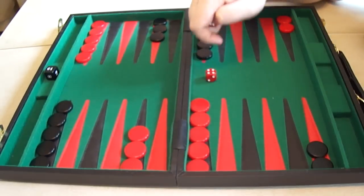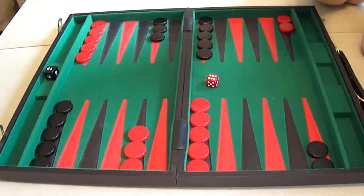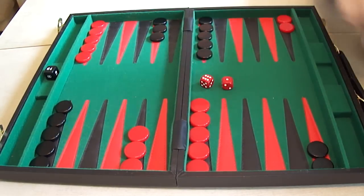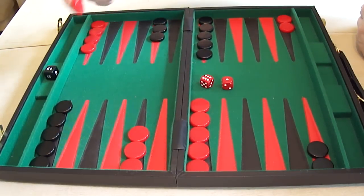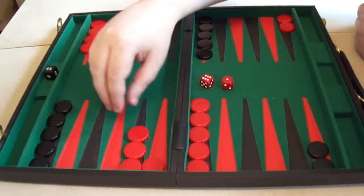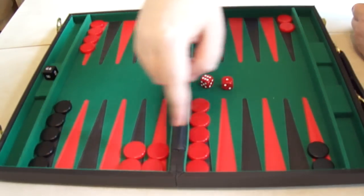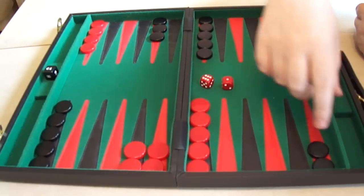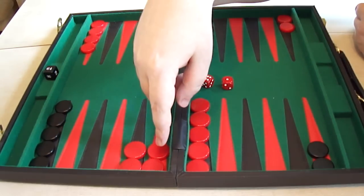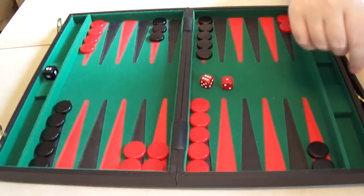The other move you really want to make with not much choice is the 6-1. You move the 6 down from here and make the bar point with the 1. This gives you an instant 3-prime along here, making it more difficult for Black to extract his checkers — he will now need two rolls to get them out here rather than just being able to roll a 6. So it's a pretty straightforward move; you always come down and make the bar point with a 6-1.